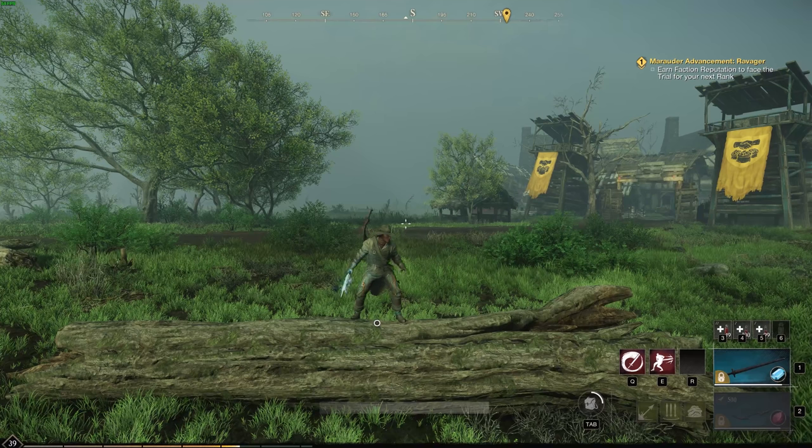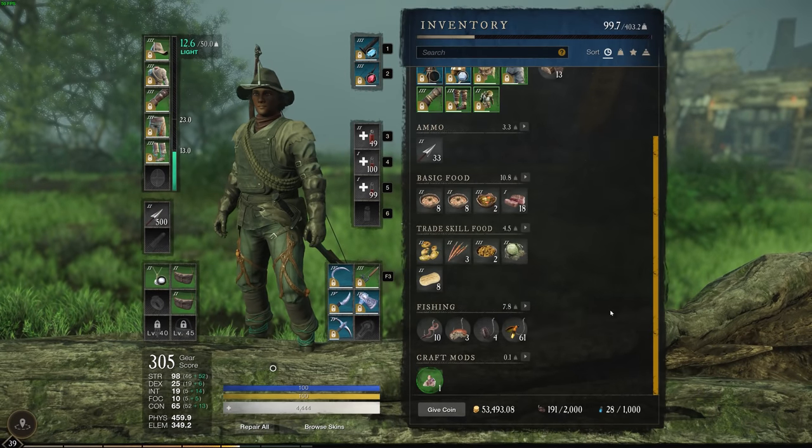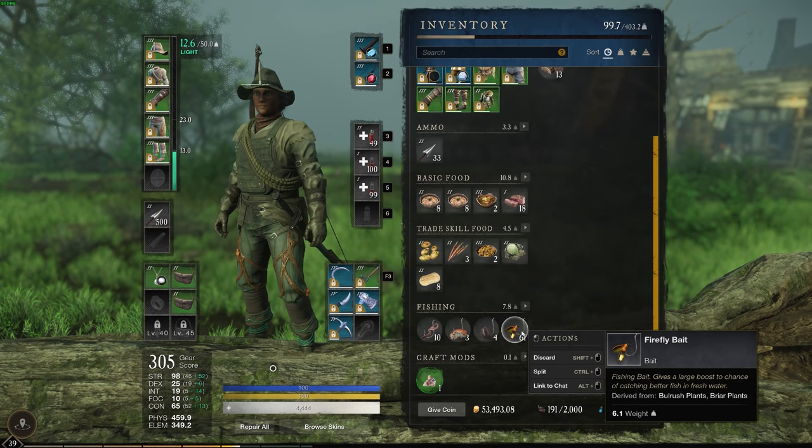What's going on ladies and gentlemen, welcome back to another New World video. In this video I'm going to show you something that's been making me a lot of gold in New World right now. Not a lot of people know how to actually get this, but a lot of people want to buy it. We're going to be talking about how you can farm the firefly bait.